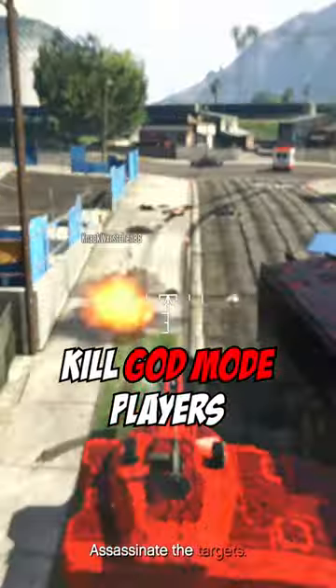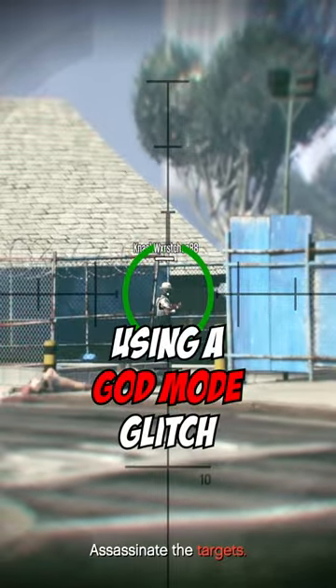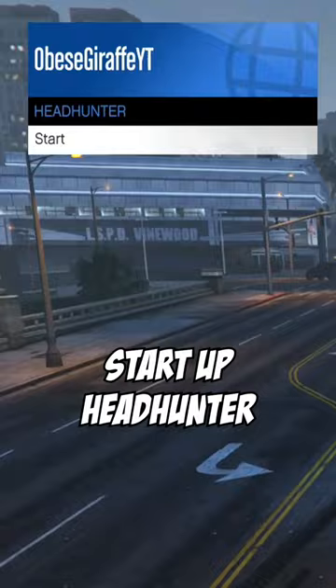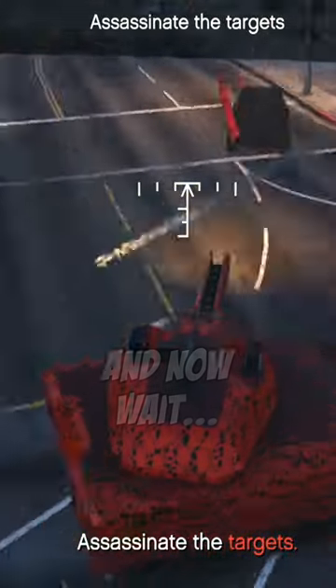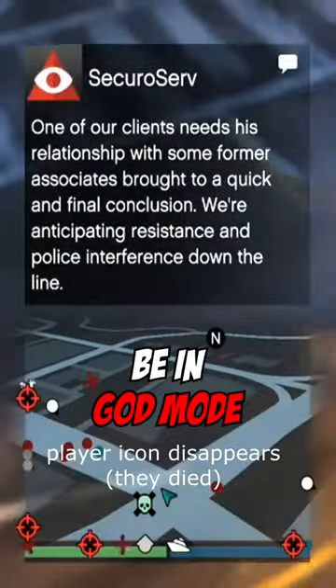Here's how you can kill God Mode players in GTA Online. If you see a player using a God Mode glitch, you can try calling out a Kanjali. Start up Headhunter, then just sit your Kanjali on top of them, and now wait. If all goes to plan, they should die and no longer be in God Mode.